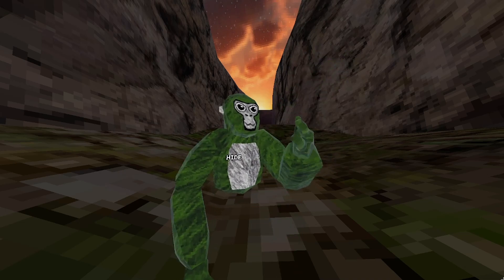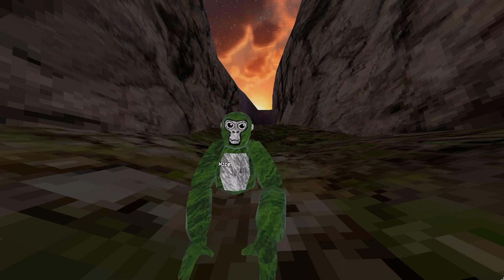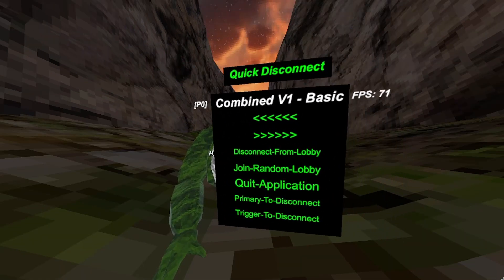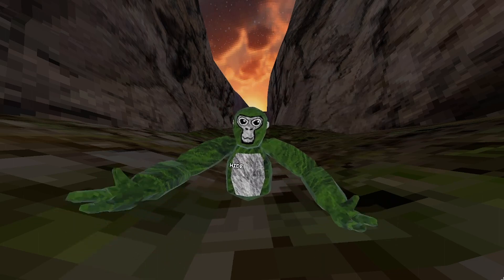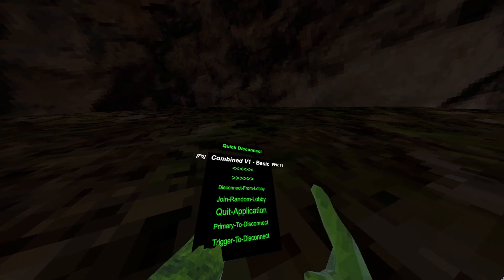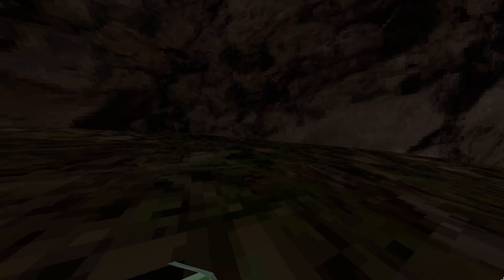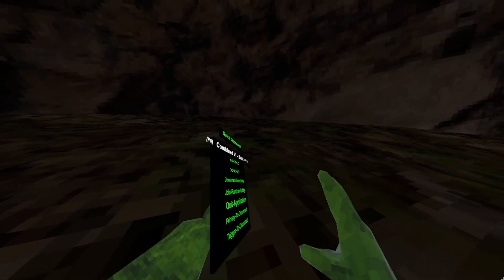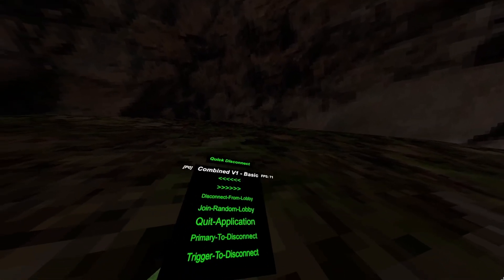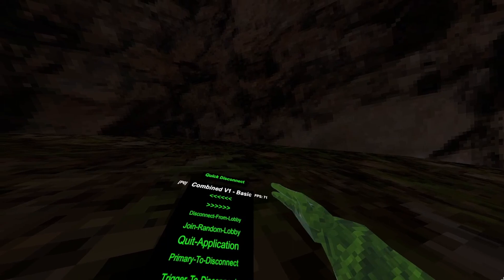Welcome to my first video. I'm going to be showcasing Combined v1. Let's just get straight into it. Disconnect from lobby, join random lobby for application, quit scroll, attack primary to disconnect. You click your primary and you disconnect. Press your triggers and disconnect — quick disconnect, like quick like that.